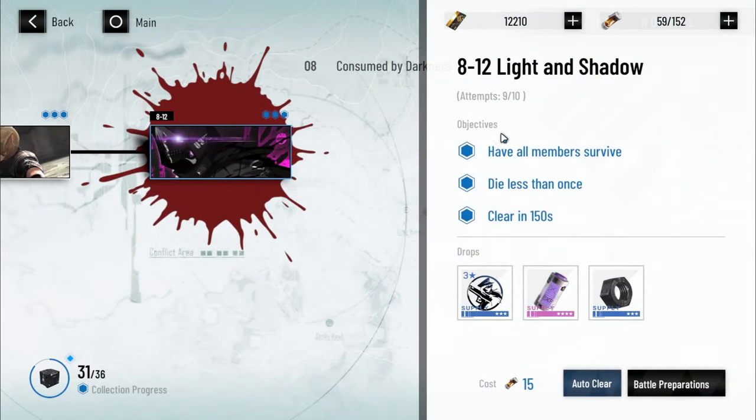So you look here, there are three objectives: have all members survive, die less than once, and clear in 150 seconds. So depending on your battle power for this trick, if you use it, you may not be able to clear the stage in 150 seconds. However, if you're just trying to clear the stage overall, the good news is you can use any battle power.